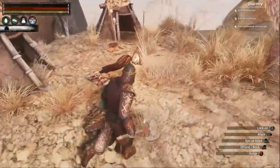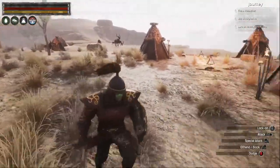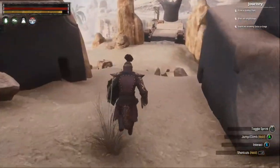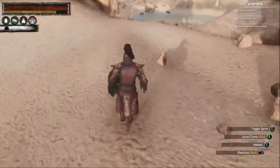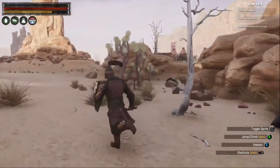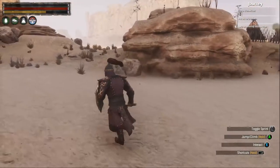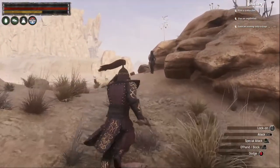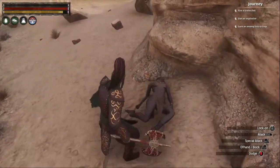Guys might not have loaded in because they won't load in if you're just right there. Let's see where the nearest spot is - there's a spot up that way. There's a dude up there. Should be some guys over here too. Need to kill one and get some meats.